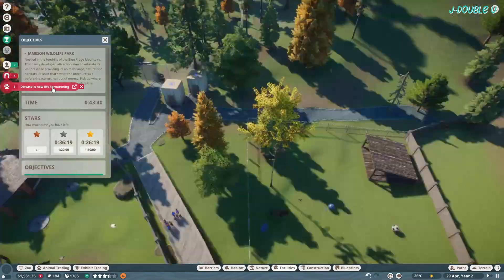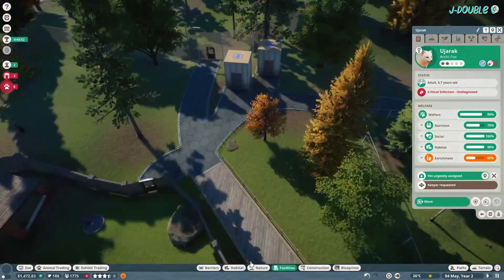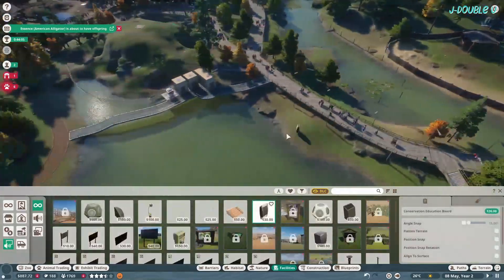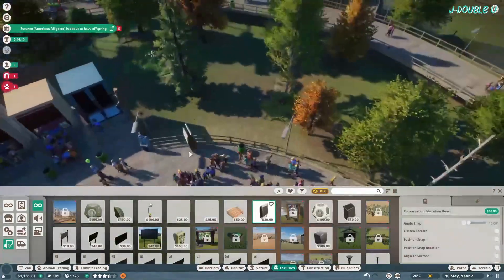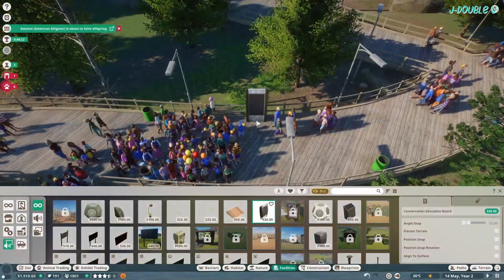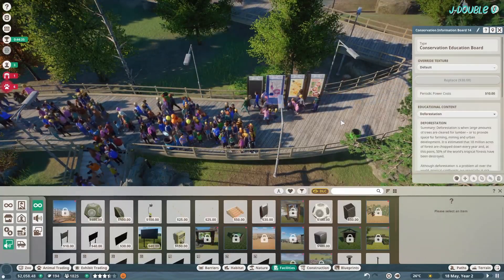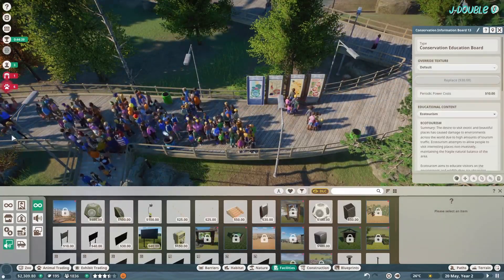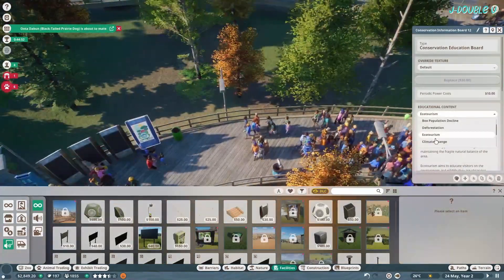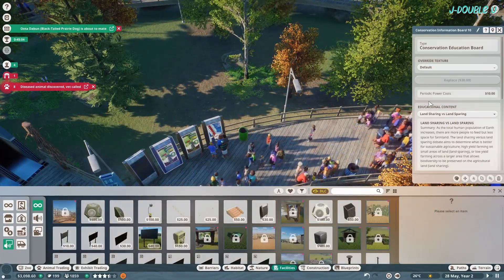So there's no power there. Disease is not life threatening. Add some power. Add some conservation boards — sorry, not education boards, conservation boards. Just put them where you see guests the most, like usually near the entrance or in a plaza, but all the guests seem to be congregating near the prairie dogs so I just put them there and it seems to work.